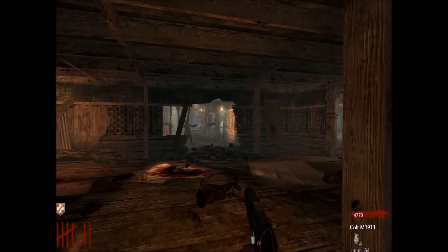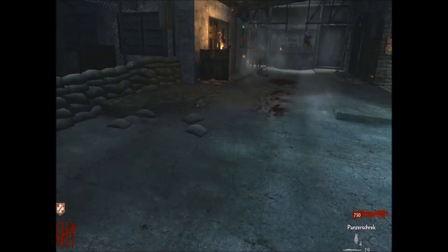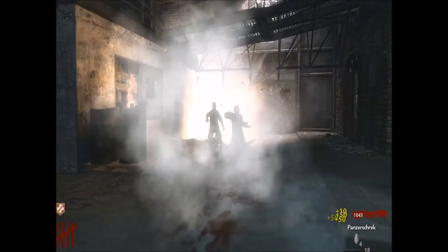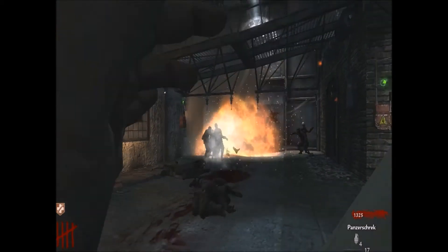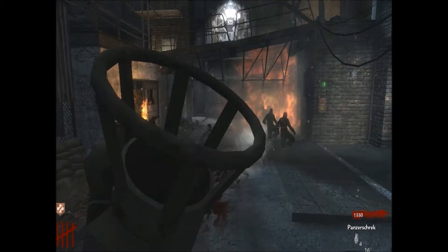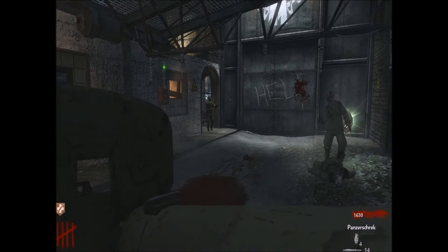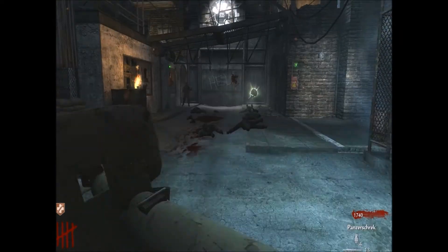Coming in at number three, we have the courtyard in Der Riese, and this is literally the spot where I spend 95% of my time in Der Riese. Even after I've turned on the power, as long as you keep that door behind you closed, there is none coming behind you. Until you want to Pack-a-Punch, you don't need that door open. It's the perfect spot because they're coming at you just from the top and from that little window to your left — but they barely come from that window. As soon as you need to Pack-a-Punch, that spot's forfeit, and you just can't do it if you're planning on doing everything in the map.